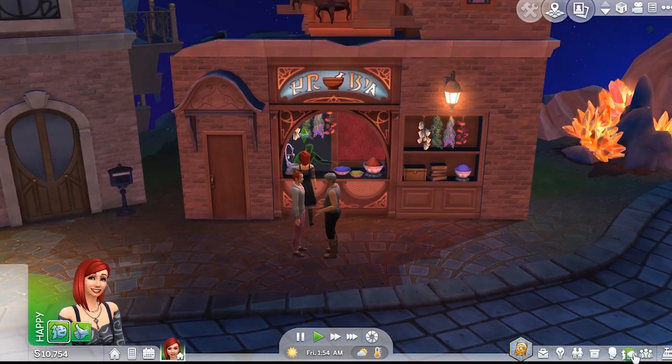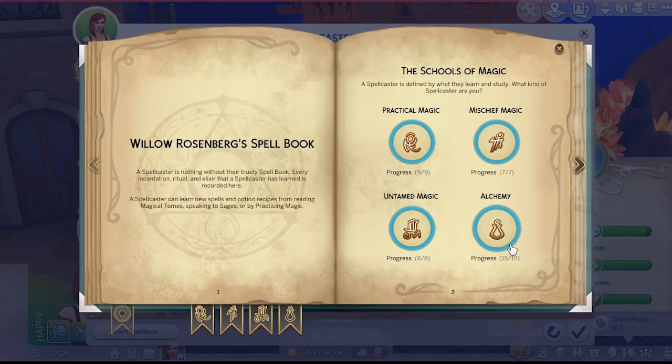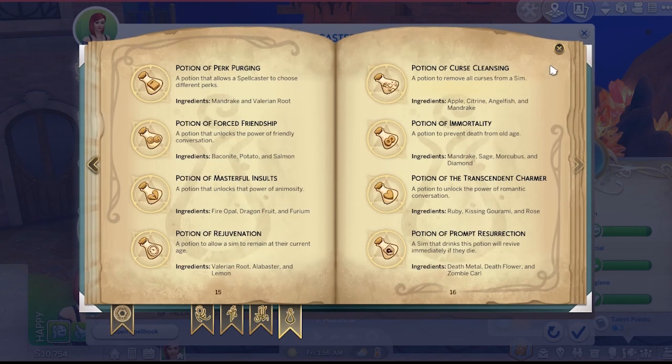The other thing that you can do is advance your magical skills. If we go into the spell book — she's completely maxed out, nine of nine, seven of seven — and I click on the progress area under alchemy, if you don't want to see all the things that are available, skip this section of the video because you don't want to spoil it. But if we go in here and go one more page, we have a potion of curse cleansing and it tells you what the ingredients are. This removes all curses, but you have to get a little bit up in magic to be able to do this, so it's probably not going to be available to you right away.